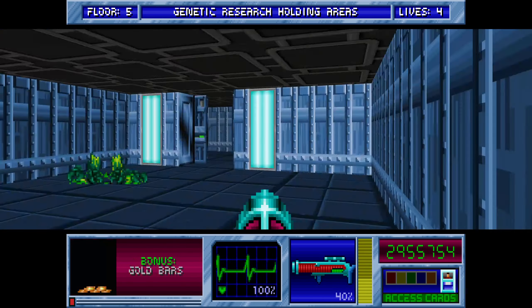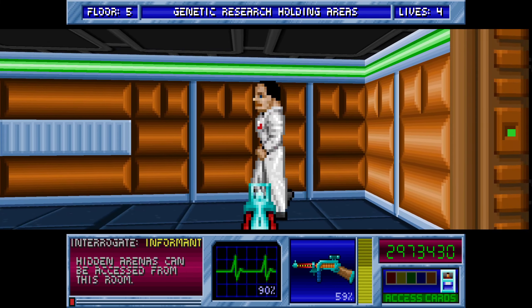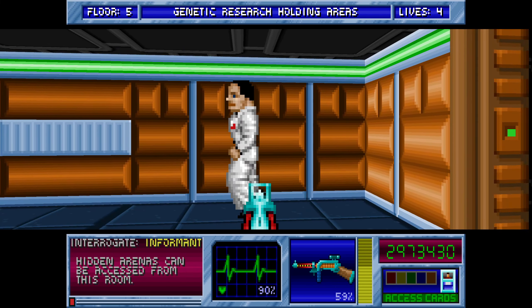Just blow these up — there's a switch here. Hidden arenas are new, apparently — hidden arenas can be accessed from this room. Actually, it's not really arenas. So this is just a supply room here. Makes it sound like there's a secret level off here, but it's not. Unless you call this an arena, which I don't. There's no machine in here — that's it.